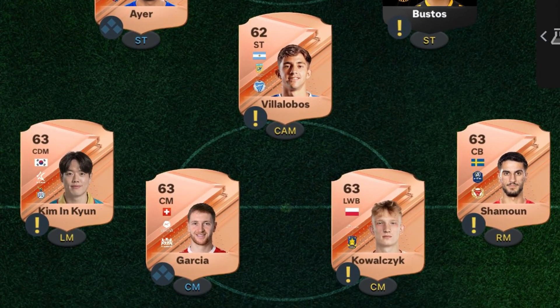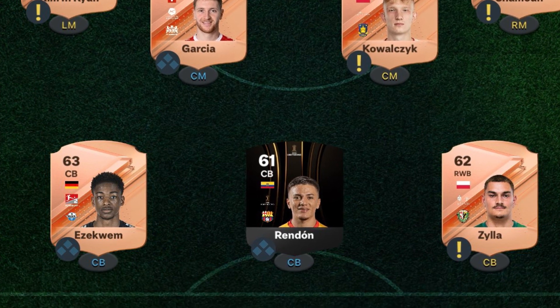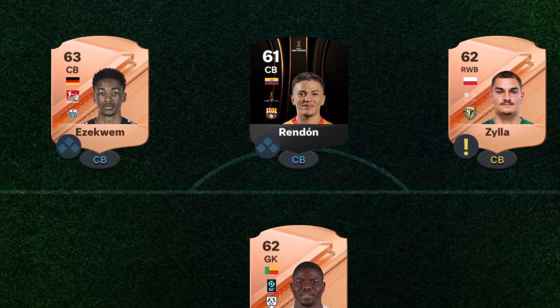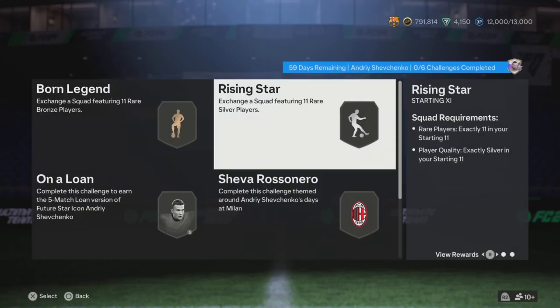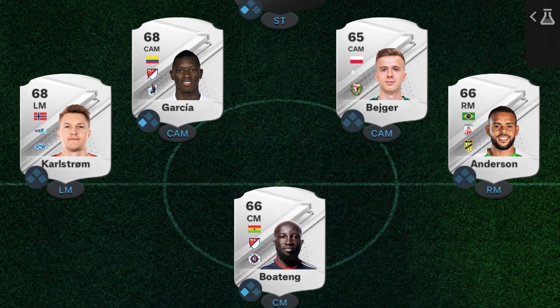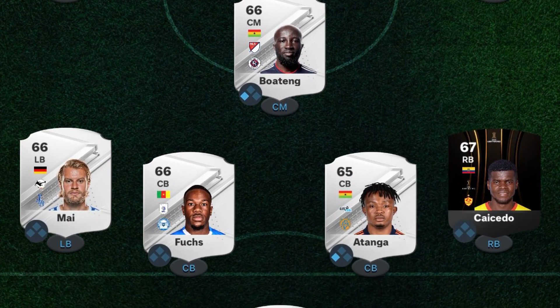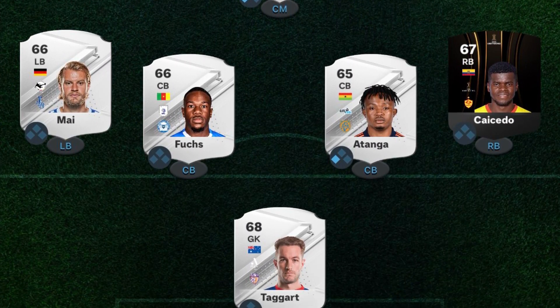This is the first squad you need to complete for Shevchenko. This SBC is not all that expensive, but I feel like there could be better players. The second squad right here is more of a silver team, so if you already got some silver players in your team, then this one's going to be easy for you.